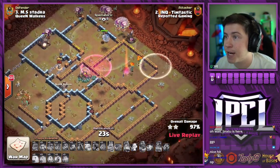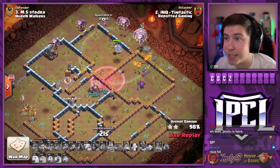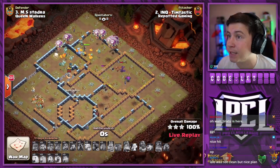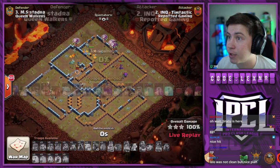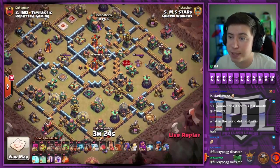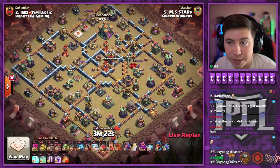What a Tim Tastic attack from Tim Tastic! Wow — 30 seconds for cleanup. A beautiful blizz lalo against Stodger's base. Makes the queen invisible so she survives, kills the king — 20 seconds to spare. And Repotted Gaming with a massive lead against Queen Walkers — now six stars to four.